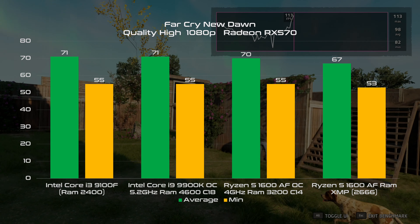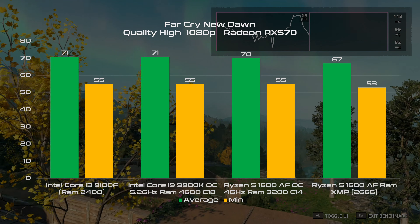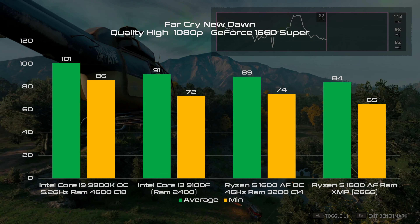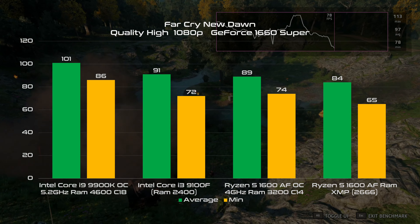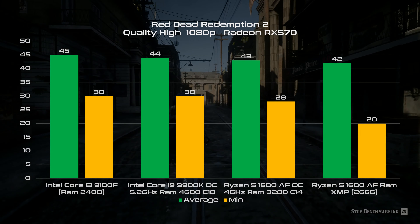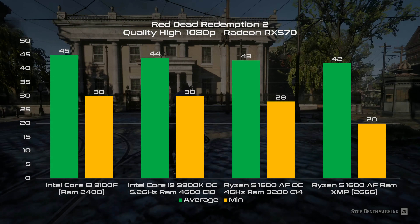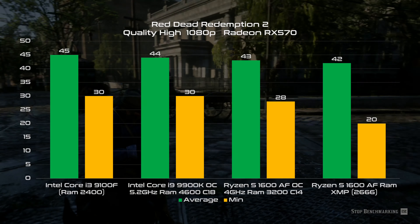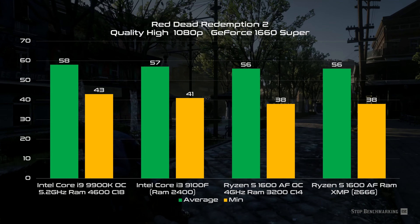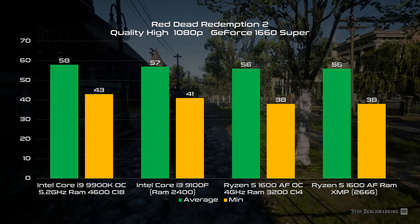In Far Cry New Dawn, we are again GPU-bound, with mild difficulty for the stock 1600AF to keep up with the group. By raising the GPU level, we see the line where the two budget CPUs set their limits around 90 FPS — similar to the numbers we saw earlier, but not that far from the 9900K and the GPU bottleneck. Red Dead Redemption 2 is a very heavy title, but even when GPU-bound, the CPU is still important to sustain the 1% lows. The 1600AF at stock shows some weakness, falling into the 20s area. With the 1660 Super we have a more homogeneous situation, and this time the stock 1600AF doesn't need to be overclocked to keep up with the others.